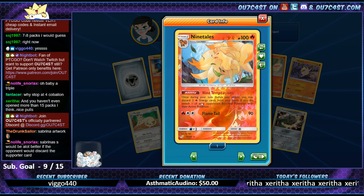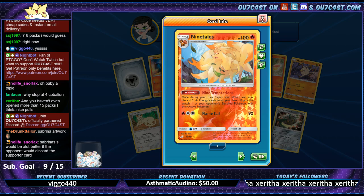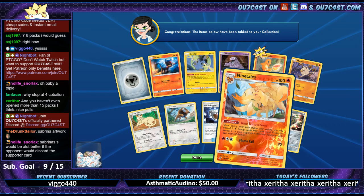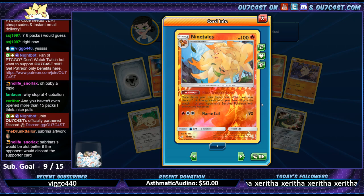And Ferrothorn. Ninetales - 'once during your turn you may discard two fire cards from your hand.' You could use the special energy - burn energy or whatever it's called - you get them back from the grave at the end of the turn if you discard them from a card effect. So you could use this and it'd be okay. I could see that being pretty cool.